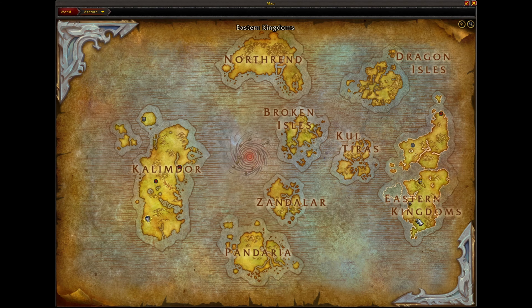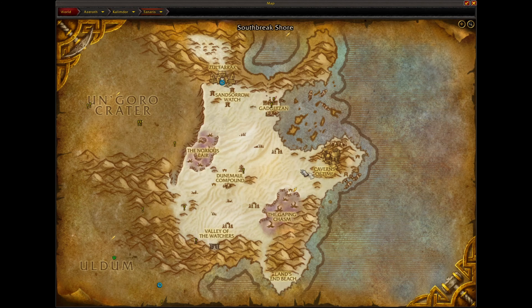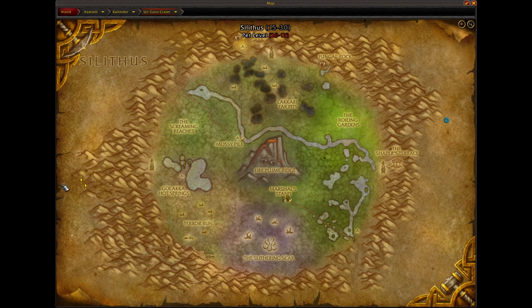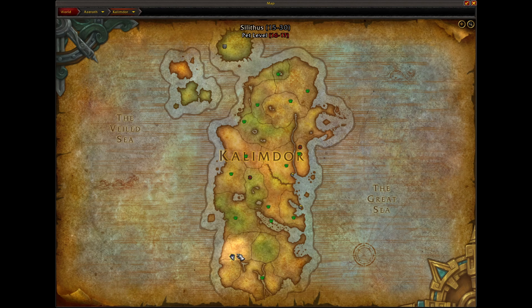In order to get there, you're gonna want to go to either Orgrimmar or Stormwind and take the portal down to the Caverns of Time, which is located in Tanaris, then fly through Un'Goro Crater and Silithus is right over here, so basically just go like this.